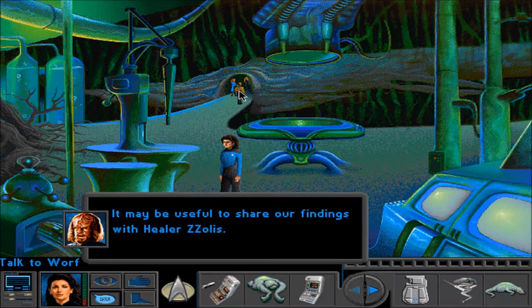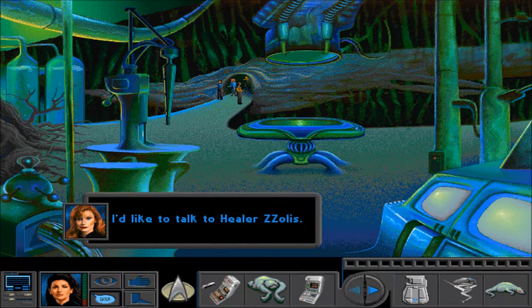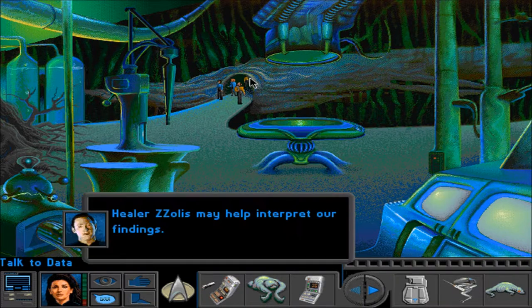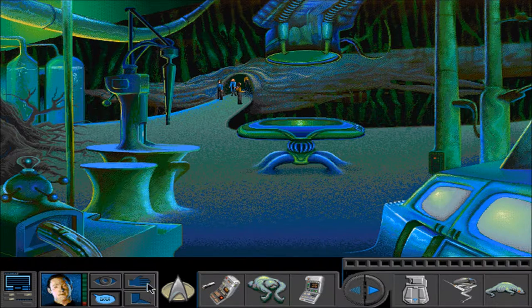It may be useful to share our findings with Healer Zolas. We could talk to Worf, but Crusher — we gotta walk over there? I'd like to talk to Healer Zolas. Healer Zolas may help interpret our findings. I get the feeling you guys all want to talk to Healer Zolas — okay, it seems to be unanimous.